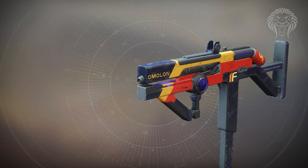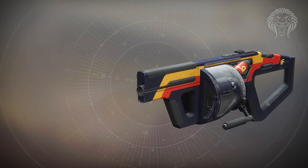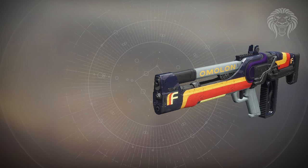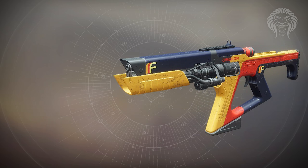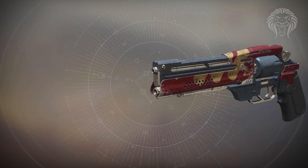For Future War Cult, there's a submachine gun in the lightweight frame with Tap the Trigger, and also the Enigma's Jaw sidearm — which was called the Needle in the beta — with Zen Moment, High Caliber Rounds, and Precision Frame, making it pretty decent. There's also a grenade launcher called Memory Interdict with Adaptive Frame and Rampage. The Heart of Time pulse rifle — the last faction rally's winning weapon — has Firefly and Steady Rounds for stability. The winning weapon for Future War Cult is the Timeless Vertex fusion rifle with Snapshot and Adaptive Frame.